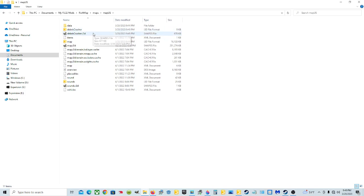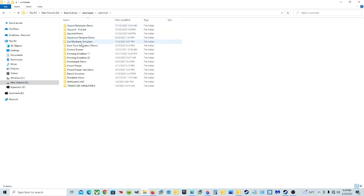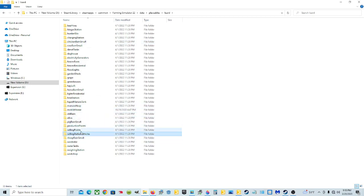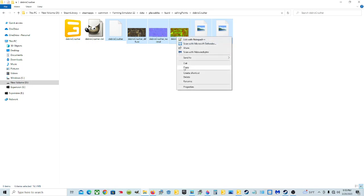Let's go back to the D drive - Steam Library, Steam Apps, Common, double-clicking through Farming Simulator 22, Data, Placeables, Lizard, Selling Points, and the Debris Crusher folder. I'm going to take all of these files. Left-click the Debris Crusher XML, hold down Left Control, click each of the other files, then right-click and hit Copy. Do not hit Cut - you need these for your main game.